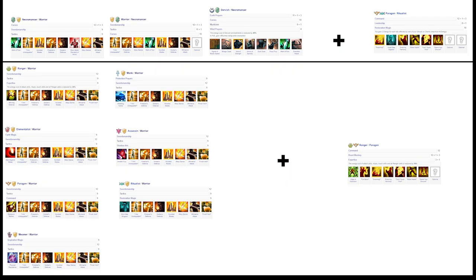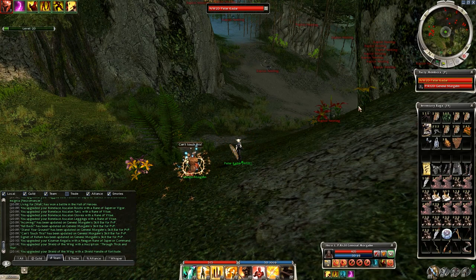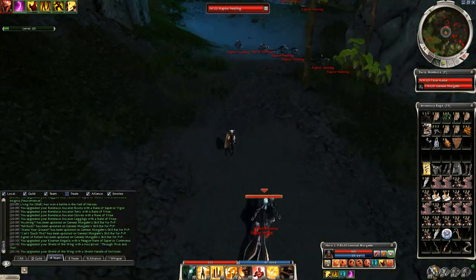First, some background information. Whether Paragon, Ranger, or any other class is your favorite profession doesn't matter, because any class can solo raptors under certain circumstances. The easiest is Warrior because their armor is the strongest, then Necro and Dervish in that order. In general, all of these builds rely on either 100 Blades or Whirlwind Strength, because these two skills work better and better as there are more and more enemies.